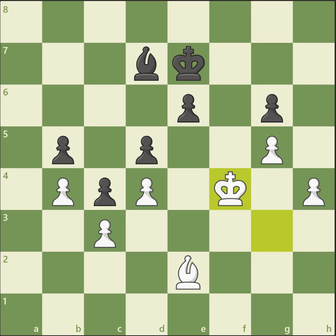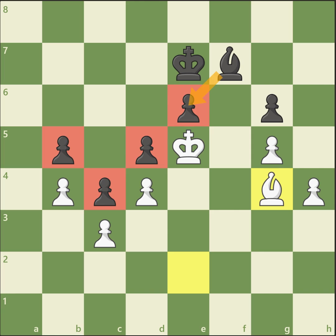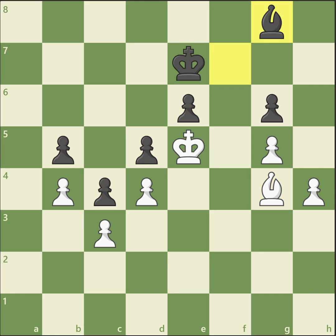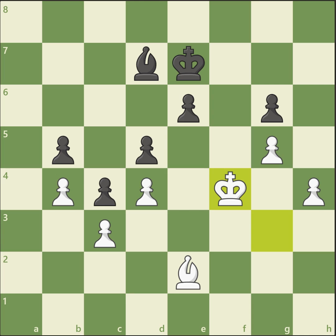When the king gets to e5, for example if black plays Bishop e8, it's easy to put black into zugzwang. If the black king moves, the white king gets to f6. If the bishop moves, it has to keep this pawn protected — otherwise every single pawn will be lost. If the bishop goes to g8, then h5, white will get through and win the game quite easily. This is another example of how important it is to bring your king to the center and into play.